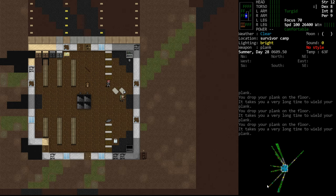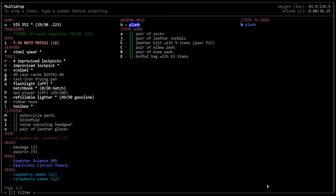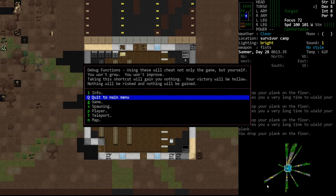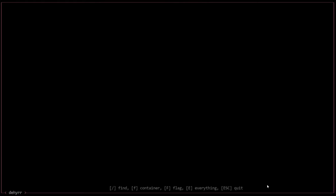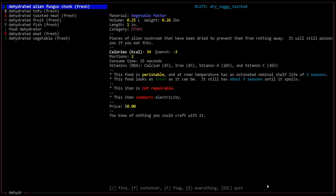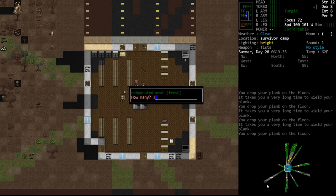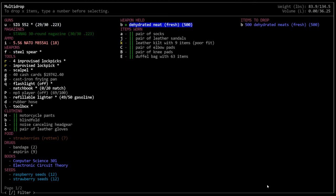They do sound pretty far away. They usually mow on Thursdays — it's Wednesday, so I didn't really expect this to be an issue. It does sound far away, I think we're okay. We'll give some food here as well. Spawn more dehydrated meat — can't spell dehydrated meat. We'll spawn like 500 of those and drop all that.